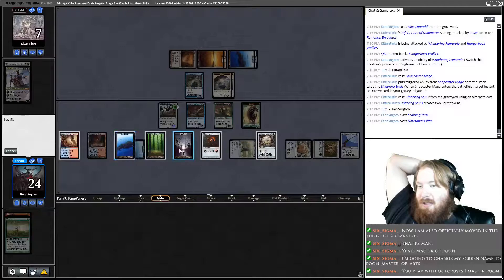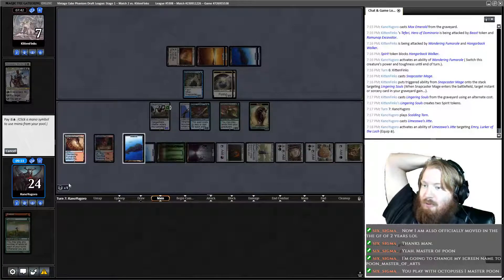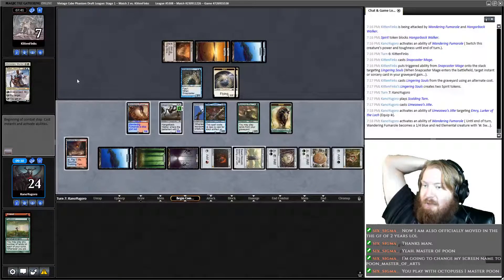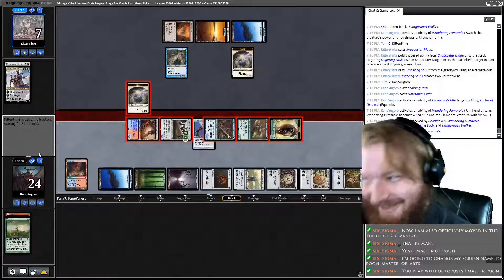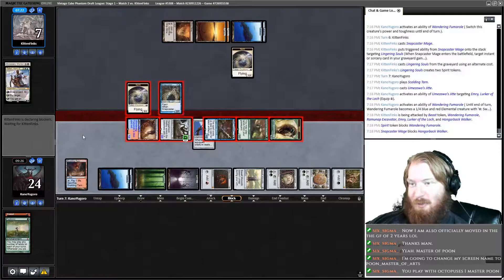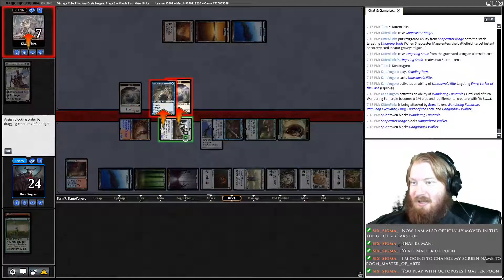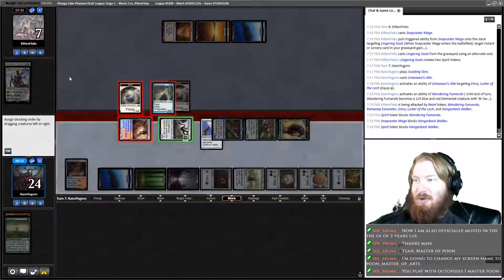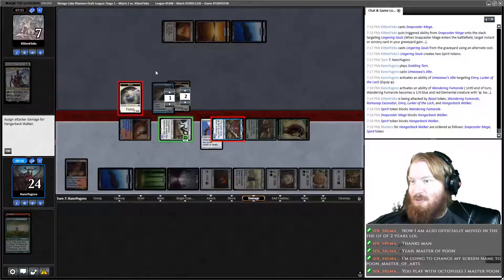We'll suit up Emry — Emry seems unassuming. Fire up Fumarol, go to combat, attack with everybody. I used to manage software that was called Octopus at work. Opponent blocks Wandering Fumarol, which is fine. They double block Hangerback. I was considering leaving Hangerback back because my opponent could have a Wrath here. But even if they have a Wrath, it has to be a four-mana Wrath and they have to Strip Mine Fumarol.